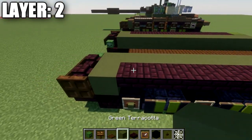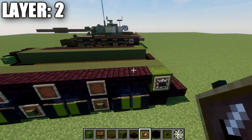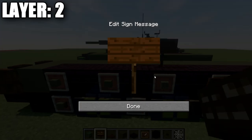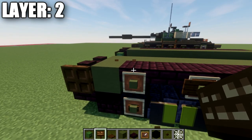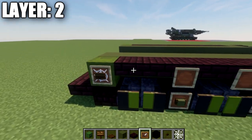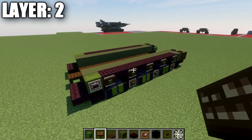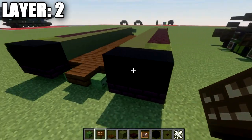Now grab item frames and place one on this narrow brick slab and basically every other slab going down the side, so we should have five item frames each with a space of one between them. In those item frames, place down green terracotta blocks. If you're on Java Edition, go ahead and place a dark oak wood sign over each item frame to complete the look for the guide wheels for the tracks on top. Do the same on the other side — every other narrow brick slab gets an item frame, green terracotta block, and a sign over it.